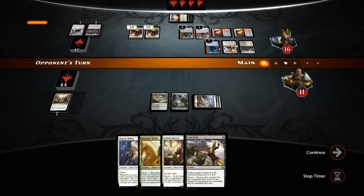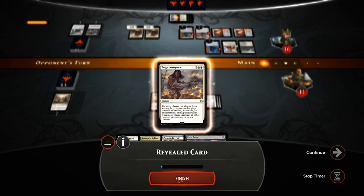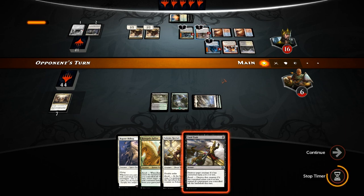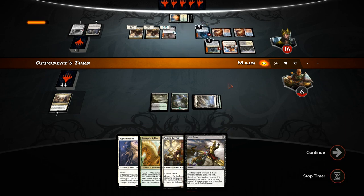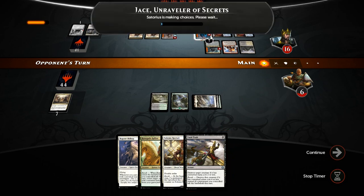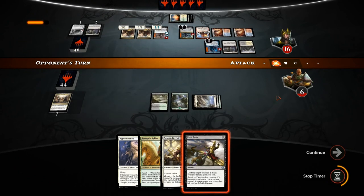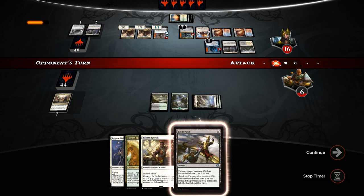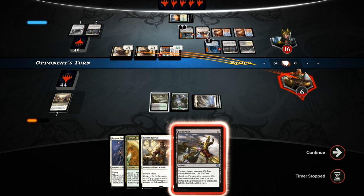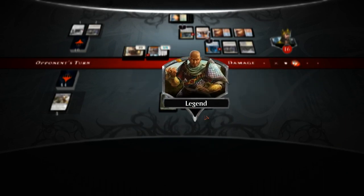Hopefully our opponent just activates one of their lands — nope, another one: Sorin. At least our opponent's having fun. Tragic Arrogance is revealed, which is pretty appropriate. Tragic Arrogance is not great in a planeswalker deck since you'll end up killing your own planeswalkers with it, but if you have exactly one planeswalker I guess it's good. Meanwhile Jace is going to ultimate soon. We could save the Fatal Push to fight through Jace's ultimate, but we need to Fatal Push the token — we're still going to take seven, so yeah we're dead. The five damage from Sorin is what did us in.